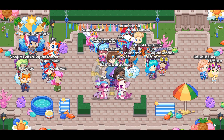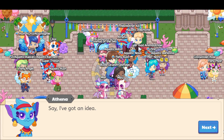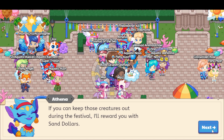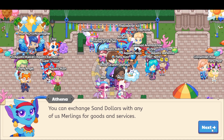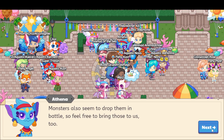That would be bad! The creature says 'Don't call me pesky!' and then Athena has an idea: if you can keep those creatures out during the festival, she'll reward you with sand dollars. That sounds nice! You can exchange sand dollars with any of the Merlinies for goods and services. Monsters also seem to drop them in battle.